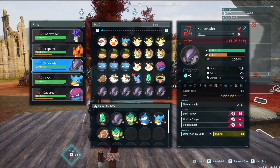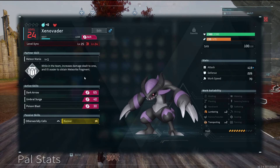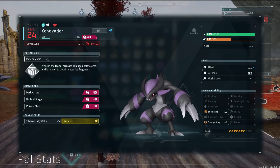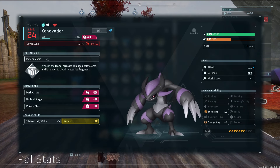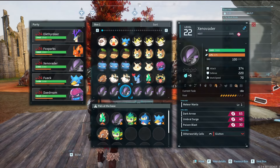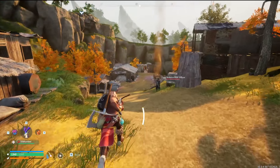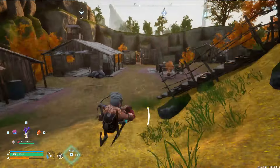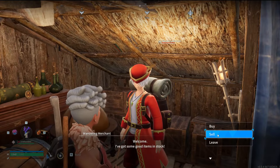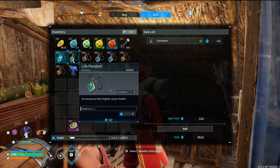The last thing I want to show off is the pals I caught. This Alpha Xenovator will be on my team now because it's awesome - I had no idea that you could get Alpha Xenovator from the meteorites. Aside from that alpha, I caught another 17 more. Now let's talk about what I want to do next - I want to make gear and then go utterly destroy Zoe and Grizzbolt.